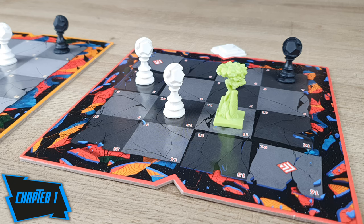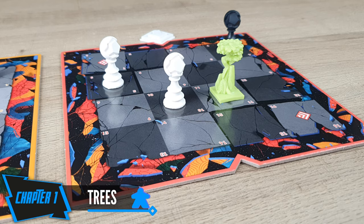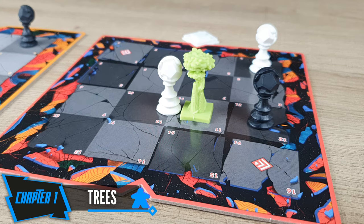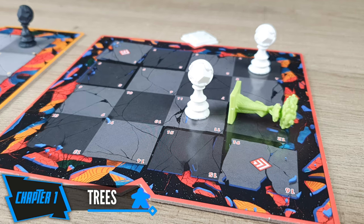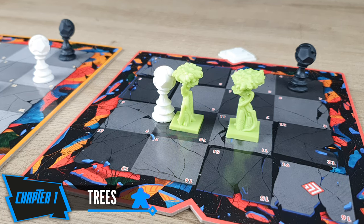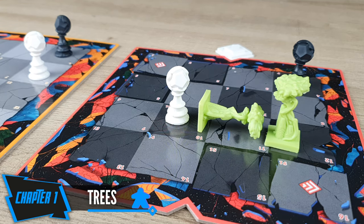As with shrubs, a pawn cannot move into a space occupied by a tree. However, you will be able to interact with it. Trees can be pushed by players or by other objects. When a tree is pushed, it topples into the next space and becomes a fallen tree. However, if a tree topples over a space occupied by a pawn or a seed, it will be crushed and removed from the game. Trees cannot be pushed into shrubs, fallen trees, or walls. However, if a tree is pushed into another object that can be pushed — such as another tree — that object is also pushed, creating a chain.